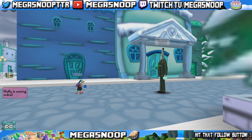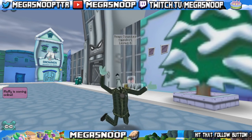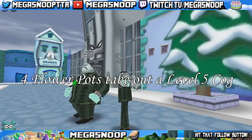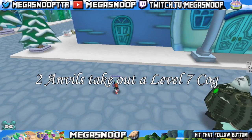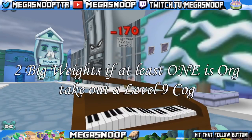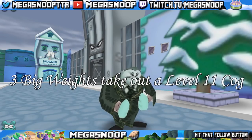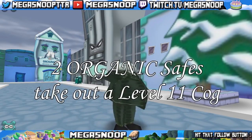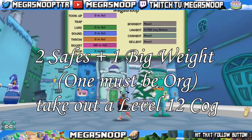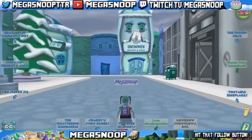The last thing I wanted to go over is some different combinations you can use these drop gags together with. 4 flower pots together can take out a level 5 cog. 2 anvils together can take out a level 7 cog. 2 big weights combined with any other gag — or if one of those big weights is organic — can take out a level 9 cog. 3 big weights together can take out a level 11 cog. 2 safes together will take out a level 10 cog. 2 organic safes together will take out a level 11 cog. And 2 safes and a big weight with at least one of them organic can take out a level 12 cog.